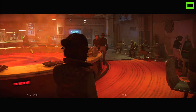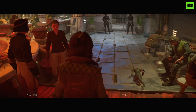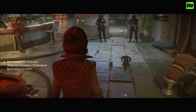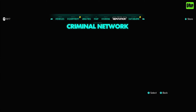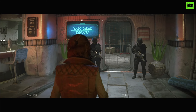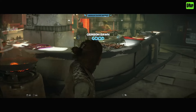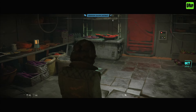One extremely important thing is your reputation. If you have good reputation with the different factions, you can just walk straight past the guards at the entrance. This is a Crimson Dawn area, and you can see my reputation is good with Crimson Dawn, so I can just walk straight in.